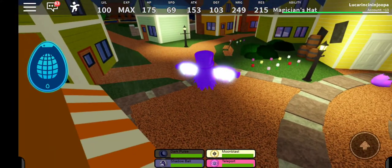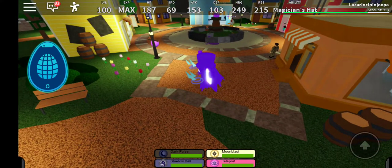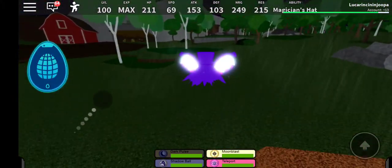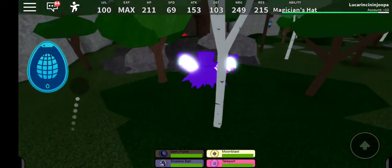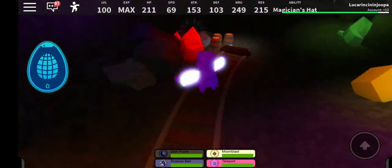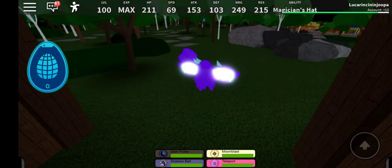Next on the list is Chromite. Harvest from a stalactite after making it fall down with an attack. All you gotta do is go to Whistleboro Cave again, use Earthquake — a stalactite will fall down, you harvest it, and you will get Chromite.